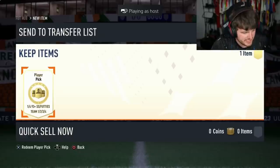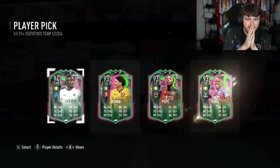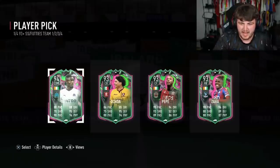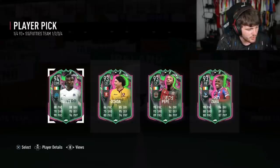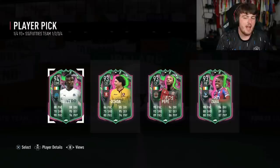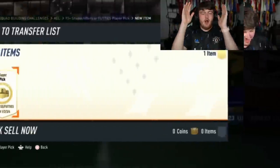All that praise I've given EA about how good these packs have been, and then we go and get that. Three Ivorians in one pack — Saha is okay but not a single FUT Birthday card. That's not great.